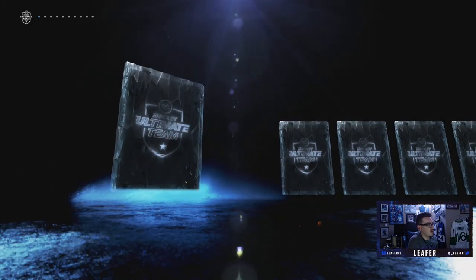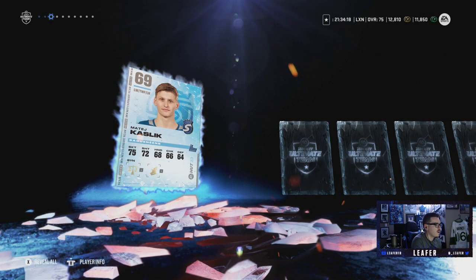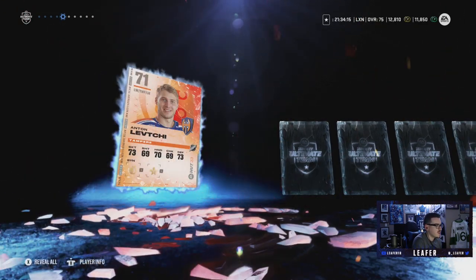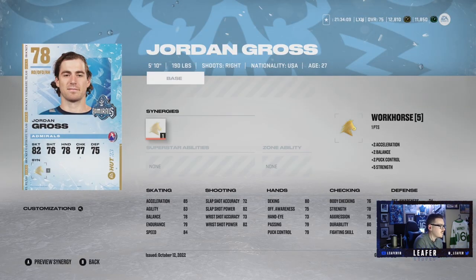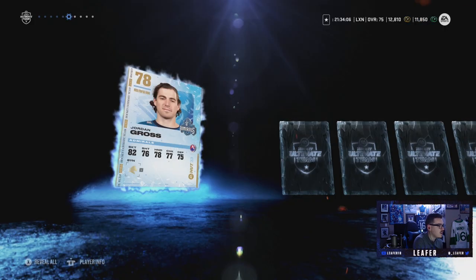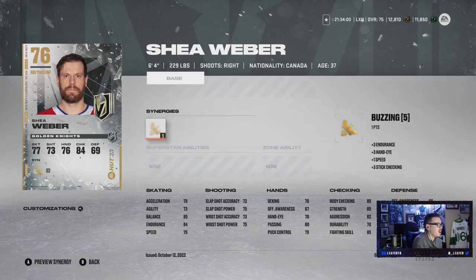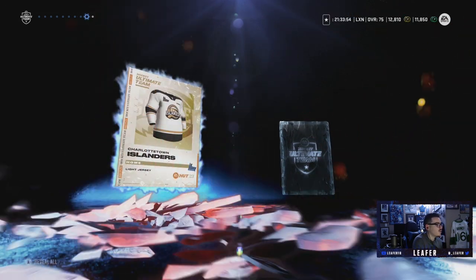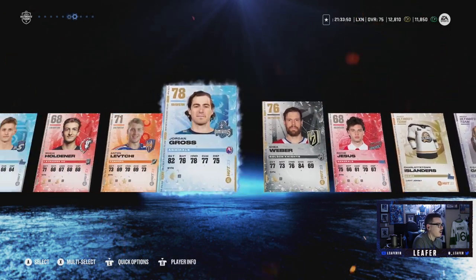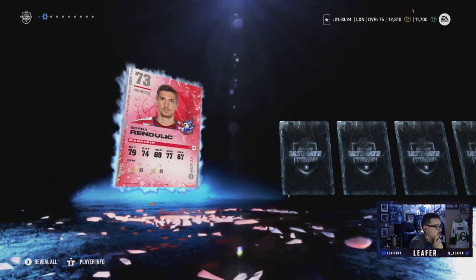First card: Michael Hutchinson — I really just want to quick-sell that card, I can't stand him. He won't make the team, we don't need goaltenders. Just a bunch of silvers. Jordan Gross — we finally get a good defenseman: 84 speed, 85 acceleration. Shea Weber, the newest Vegas Golden Knight — sadly can't play hockey anymore, but that's another good defenseman. Two right-handed defensemen in this pack. We will take Shea Weber and Jordan Gross — our defense was looking rough.